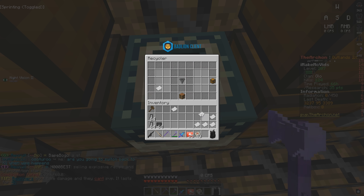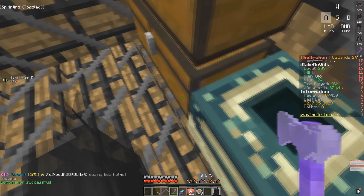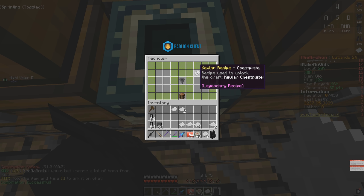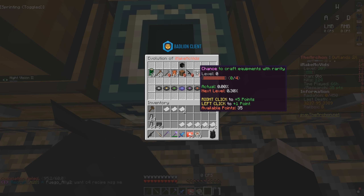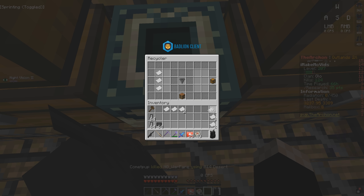The first one gave me nothing, the second one nothing either. Third try — Kevlar leggings. I already have that, but I can sell it. Then I got an M4A1 recipe — that's an assault rifle and it's the first time I've ever seen that recipe! Then — no way — I just got a Kevlar chestplate recipe. This is actually really, really rare. I might end up selling it since I'm not really the type of person to craft armor. It seems like the Kevlar chestplate recipe is just the hardest thing to get on the server.